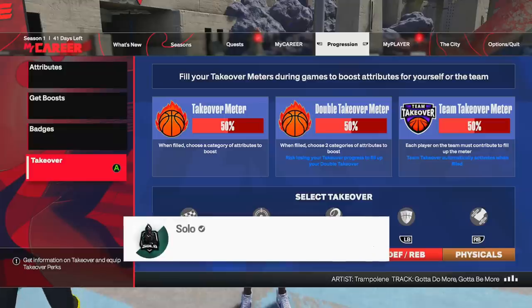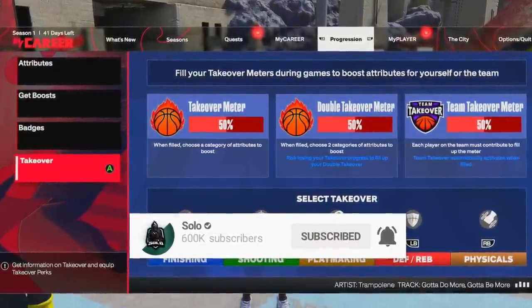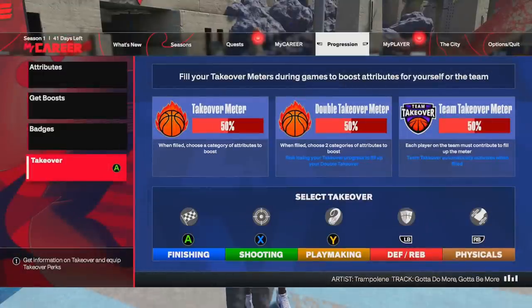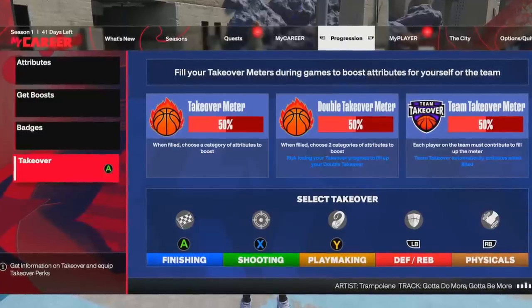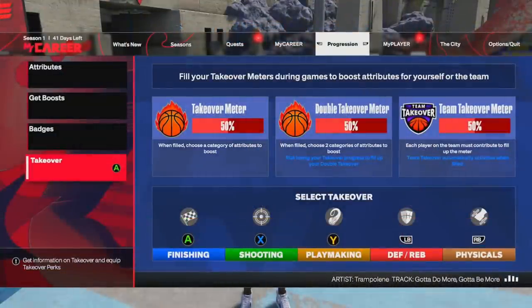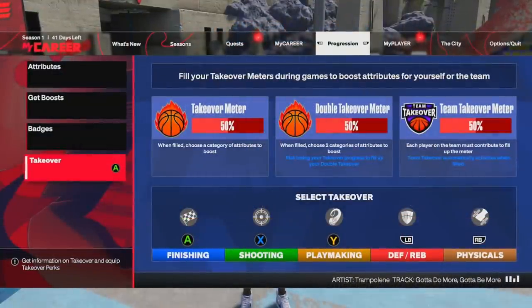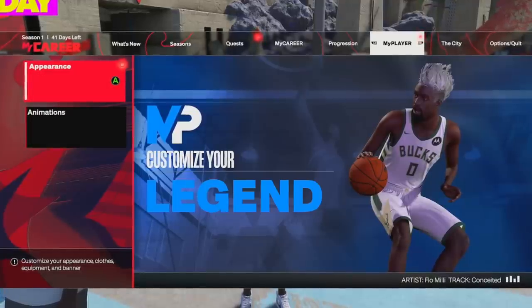This year you don't pick a takeover when creating your build — you pick it in-game. Sharp Take is obviously great for shooting. But if you're playing 3v3 or 5v5 as a point guard, consider Playmaking Take — it's so OP. With Play Take active, your teammates are basically not missing. If you want to be selfish, pick Shooting Take; if you want to help your whole team, Playmaking Take is the move.